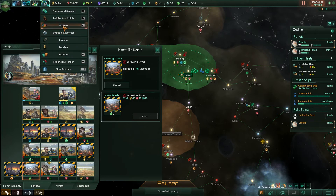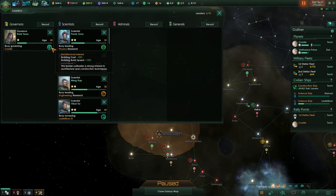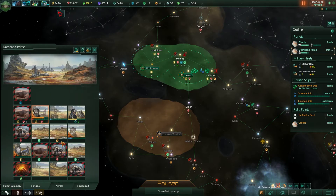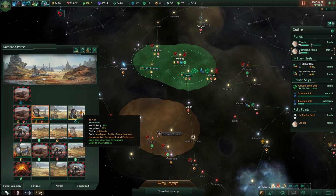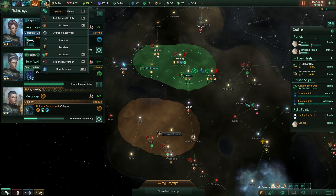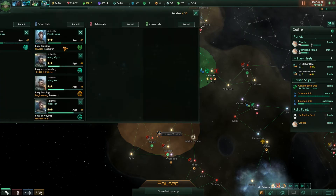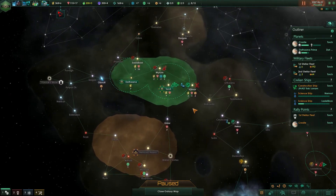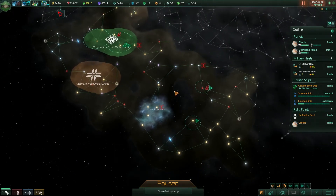My starting governor — I should mention a bit about this. Its skill gives a minus to building cost and building speed. So what you should be doing with these governors is, before you make anything, move the governor to where you're making something to get the reduction off the buildings. The problem is it takes a ton of micromanagement. I don't like those governors at all — there's just too much micro involved. I'll just keep them on a sector eventually.